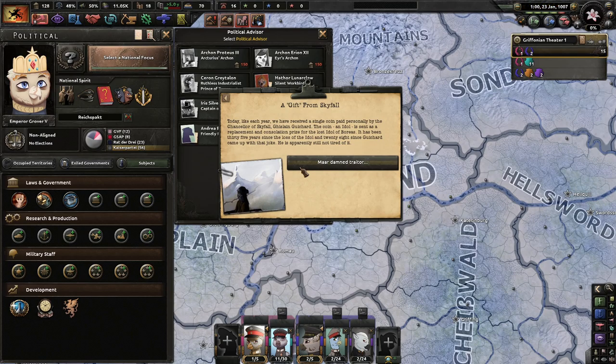The coin is sent as a replacement and consolation prize for the lost idol of Boreas. It has been 35 years since the loss of the idol, and 28 since Guishard came up with the joke. Apparently he's still not tired of it. Mar Dam Traitor.